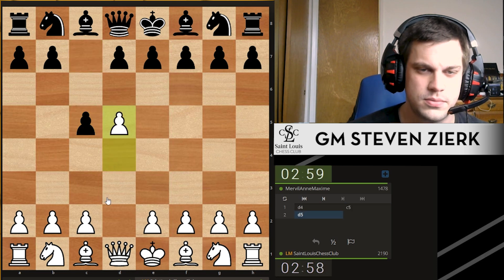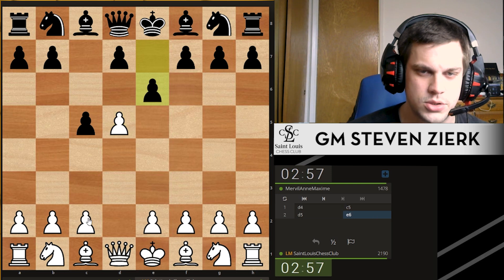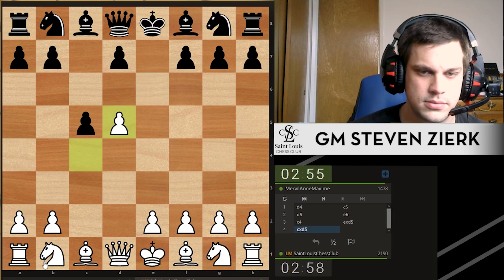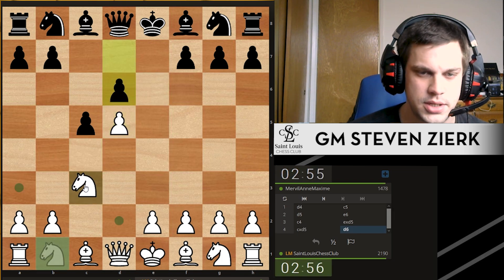d4, c5, d5. So we might get a Benoni now — depends what Black does. Nf3, c3.